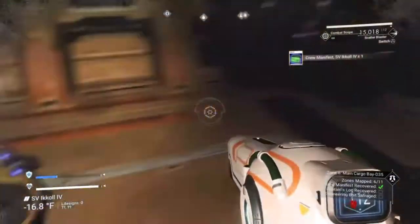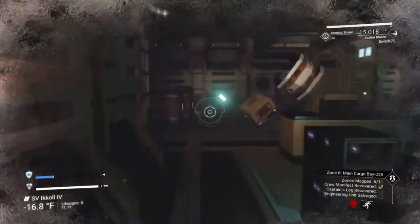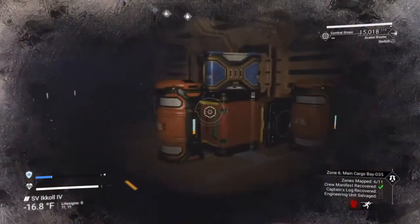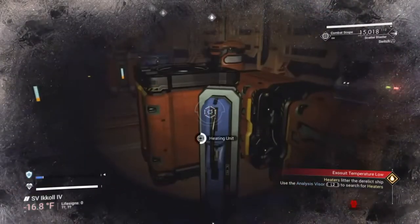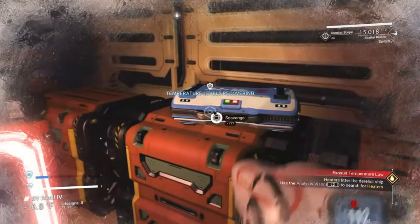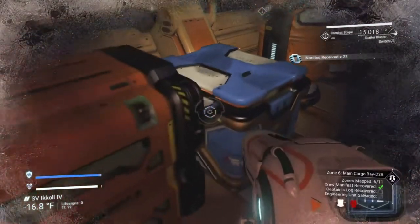They also have a short-range teleporter next to them, like the one at the start. They will take you back to the start so you can go outside and drop things off at your ship if your inventory gets full. You can then use the one at the start to come right back. This is handy if you don't have a lot of inventory space, because they don't allow you to teleport things to your ship even though it's docked right outside.